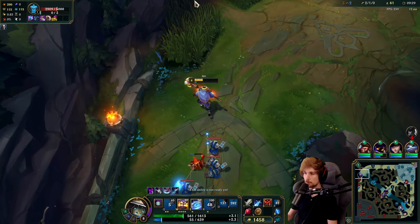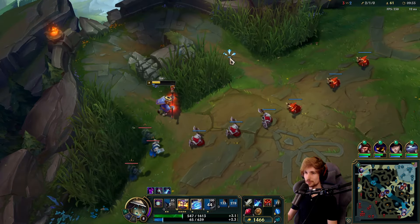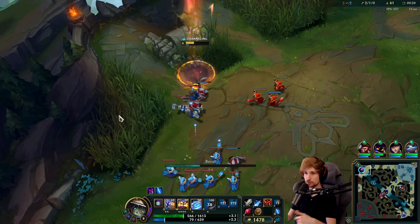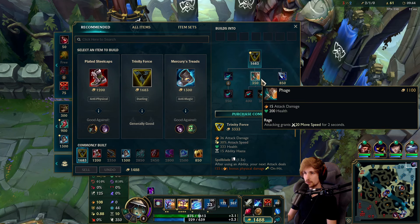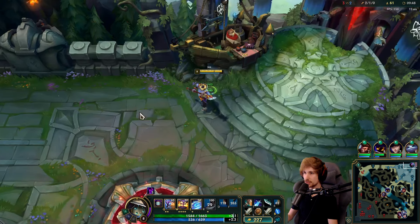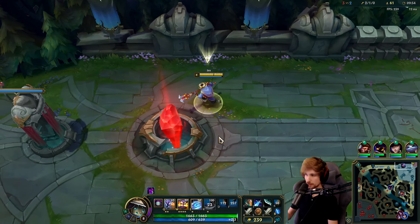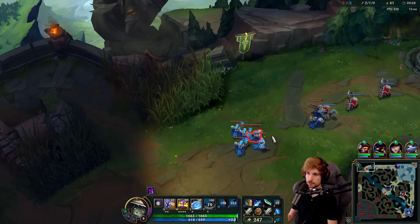I'll just have to back immediately. I have no chance. There's a ward right there — if you walk into the bush, the wave will continue to focus you down. You know for a fact it's being warded. If there's no ward in there and he has zero vision, it's safe to say there's no ward — you can tell by how the wave focuses you.